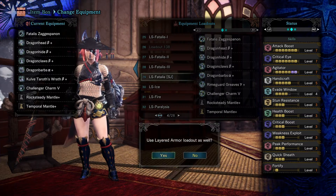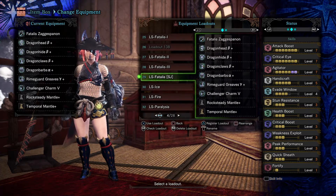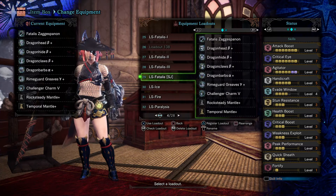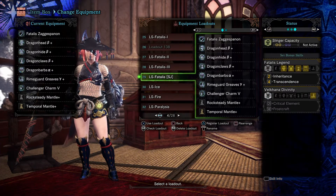This one is for Safi'jiiva — 'SJ' stands for Safi'jiiva. It's basically the same build, just with some health boost added, because when fighting Safi'jiiva I usually start with the storm slinger, then when my teammate drops the boulder I switch to longsword. Fortify is there just in case I decide to cart in the game, so it activates for added DPS. Slinger capacity is just an extra there.